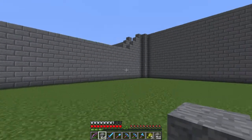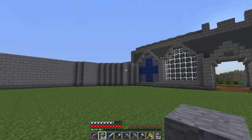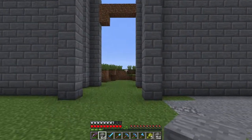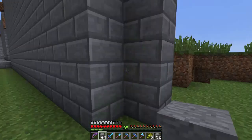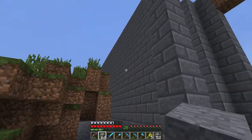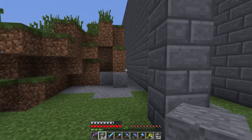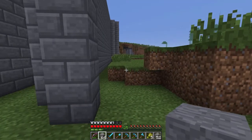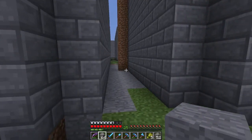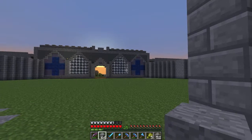The outside walls are done, and the inside wall is going to be a little smaller, but I will have walkways on top of everything. This is the back of the building, so I'm not going to do much back here design-wise — mostly just build the walls out and maybe do some defensive stuff back here.